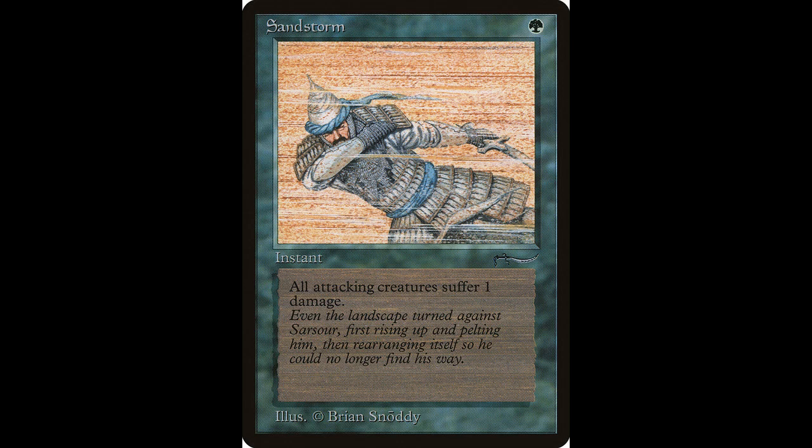Next up we have Sandstorm. It casts for one green and is an instant. Sandstorm deals one damage to each attacking creature. This is really good if you're playing against somebody with a goblin deck, as most goblins at least start off as 1/1 creatures. If your opponent is coming at you with 20 or 30 goblins, cast this and you'll probably watch your opponent cry. This card is another common worth $8 and has been reprinted a few times.